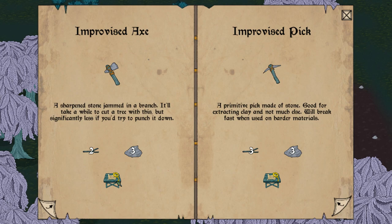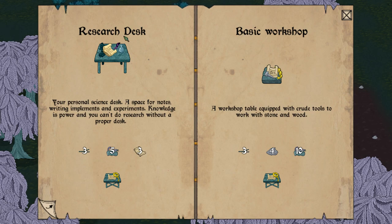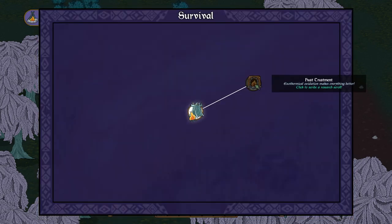We can also create an improvised pick — a primitive pick made of stone, good for extracting clay but breaks fast on harder materials. That needs three Whalewood branches and three stones. There's also the research desk — our personal science desk — requiring five logs and three pieces of paper, which we already have a few of. A basic workshop is also available if we want to move away from the ship. We also know about heat treatment but haven't researched it yet.